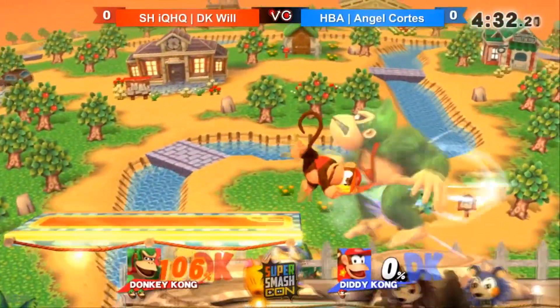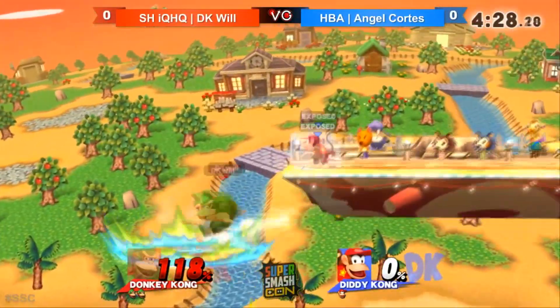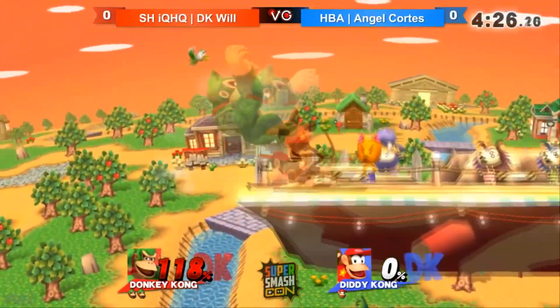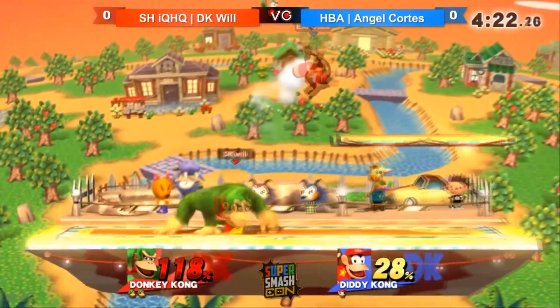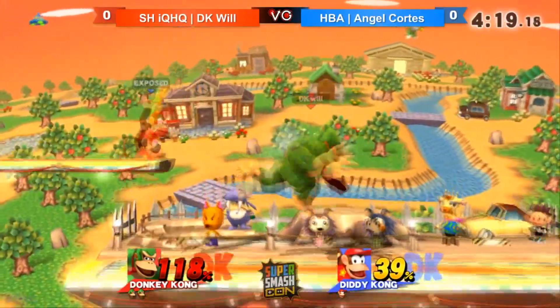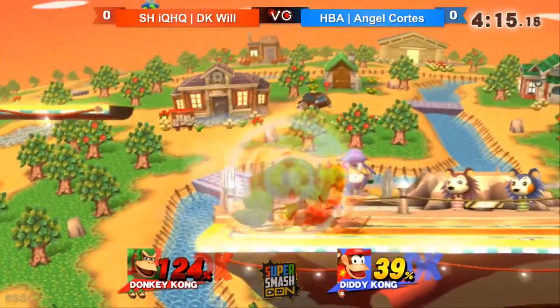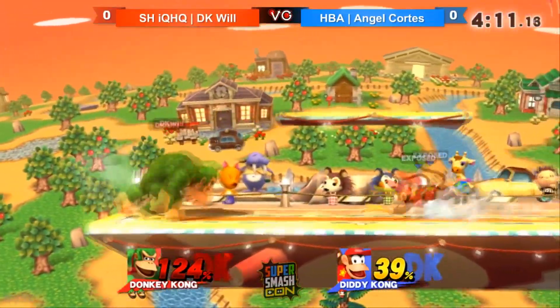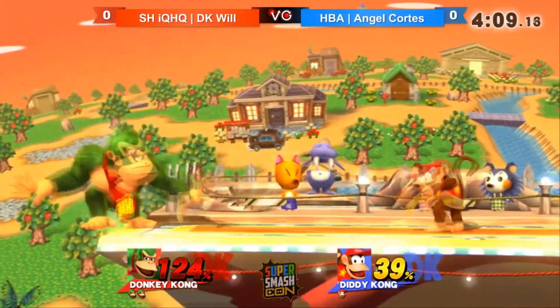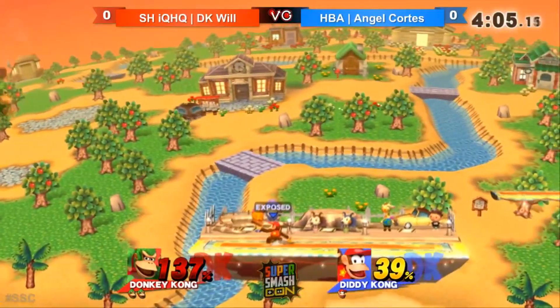His up smash hitbox size was increased pretty significantly. What makes that move quite better is the fact that you can actually use it out of up throw — you can do up throw into up smash at very low percents for like a 30% combo, which is pretty amazing and quite the spectacle to watch. You just see DK do like a 30% combo and it kind of puts the fear into your opponent.